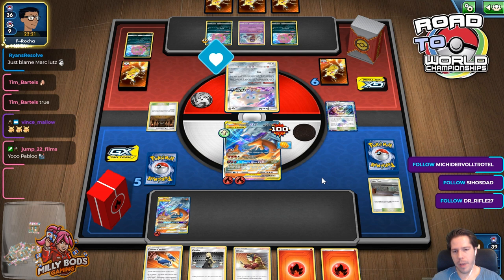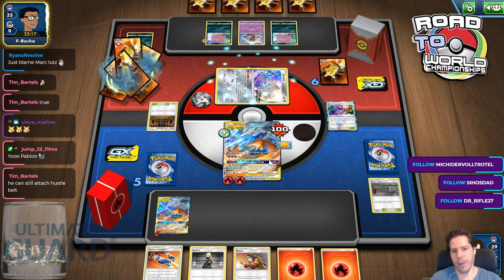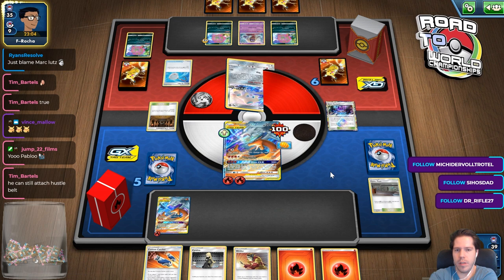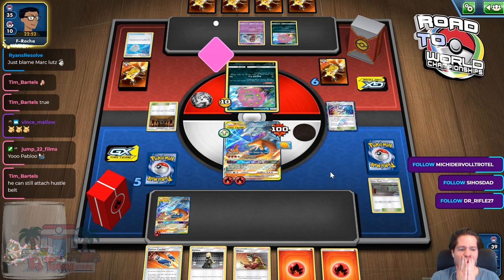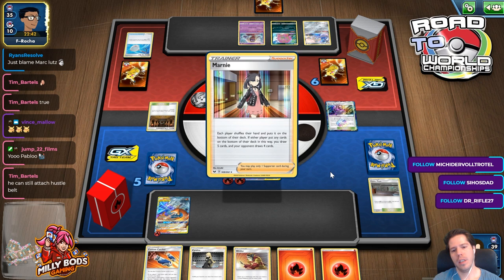Daniel gets immediately countered. Jump, Vince — thank you so much for being here. You can still attach Hustle Belt, but with the Big Charm I should be fairly out of range. He definitely has six again — he needs another Rainbow. The Hustle Belt would make that 160, plus the Shrine makes 170. Thanks so much for the host Jump. He would need three drops — like six, seven and Double Scoop Net — which doesn't seem likely. We're gonna get more Marnie'd, not that I find Greens at some point.